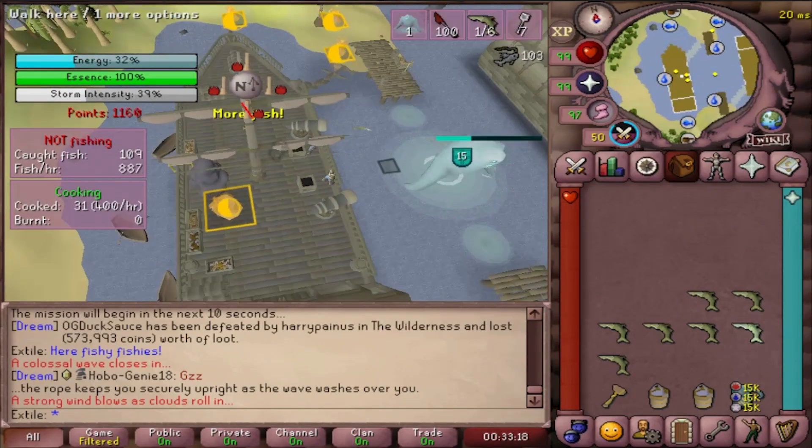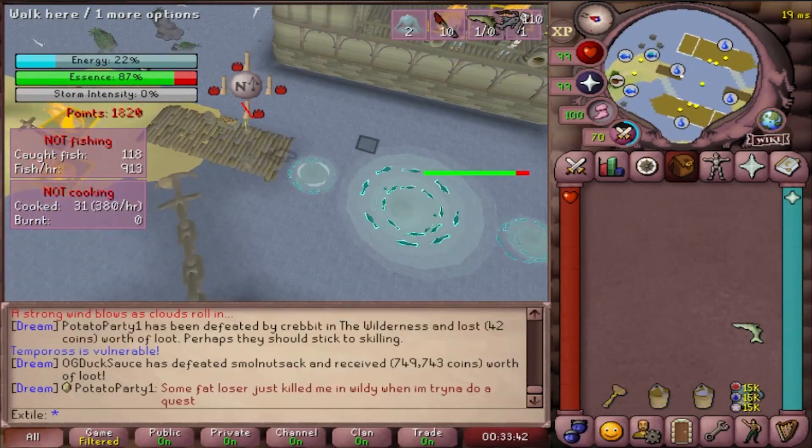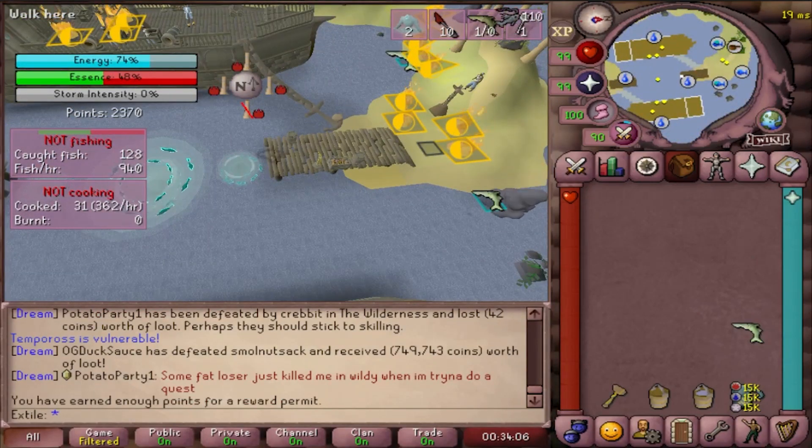When all of your fish are cooked, head over to one of the cannons on the ship and shoot your whole load on the boss. When he goes down or you lose all your fish, head over to the dock and fish him up. When he stands back up, repeat this process from before.